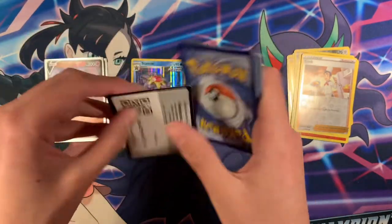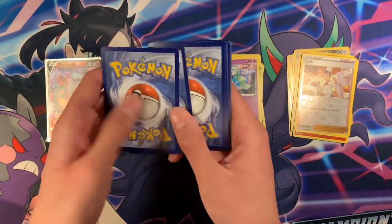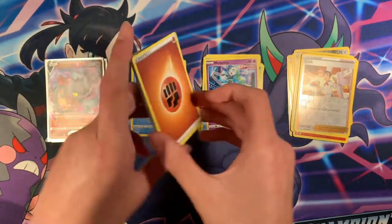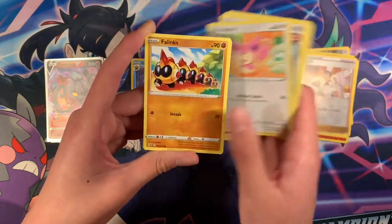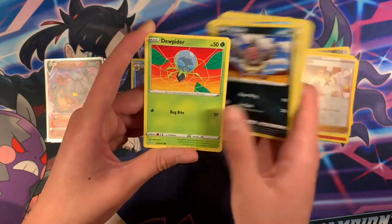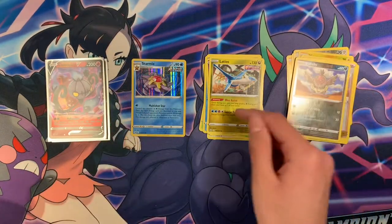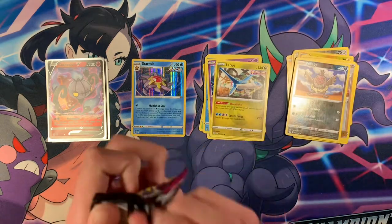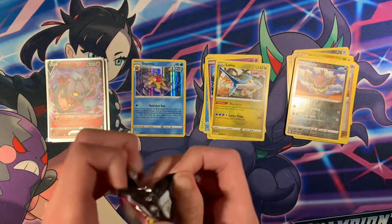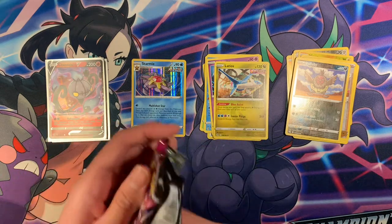Another white code card. Code card. We got Fighting Energy, Scrafty, Corphish, Skiddo, Phelanx, Trudel, Thundurus, and Latios — Regular Rare. I totally think it's Latios. I don't actually know the difference, to be honest.